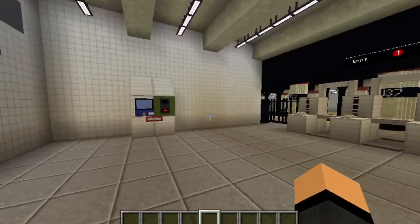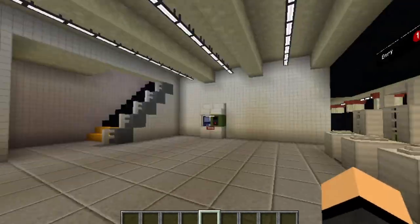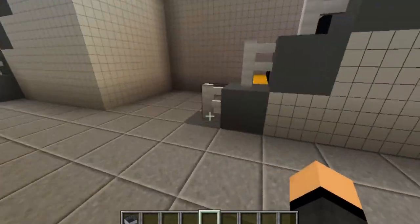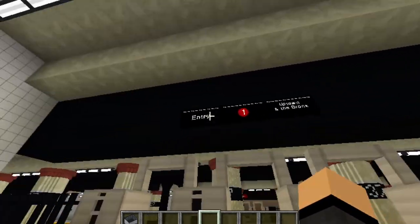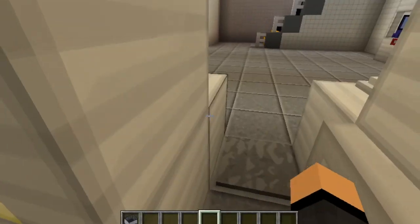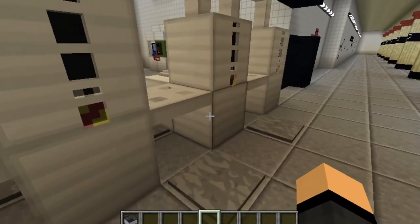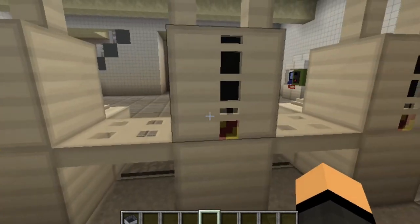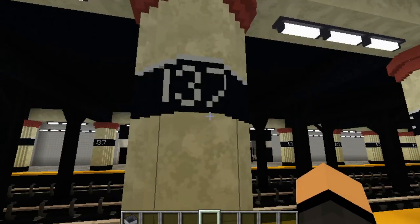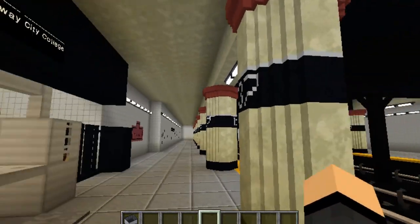So yeah, we have our MetroCard vending machines of course. We just click it, we get our MetroCard. And we have the signs here that say 'Entry 1 - Uptown and the Bronx.' We'll head on through here through the fancy turnstiles — fancy, you know what I mean — because with the modded turnstiles they look really cool.